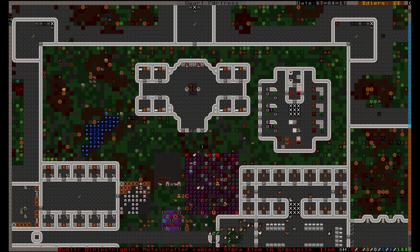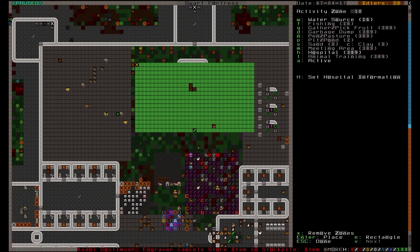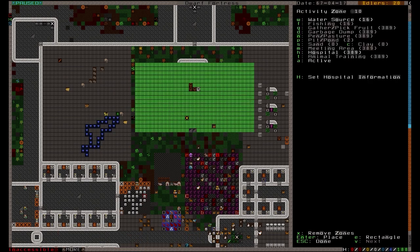Hospitals are designated as zones using I. Place the area of the hospital down using the cursor keys and hit enter when you're complete. Now, with your cursor over the zone you've just designated, hit H to designate it into a hospital.